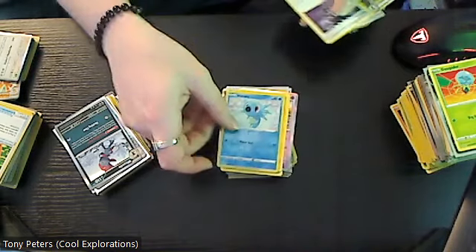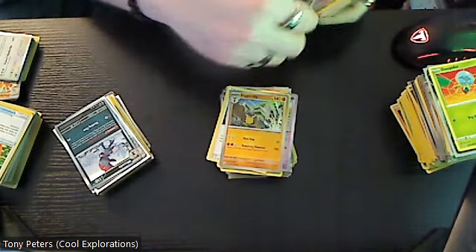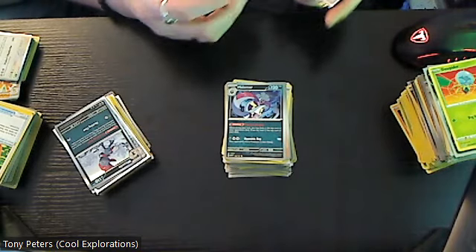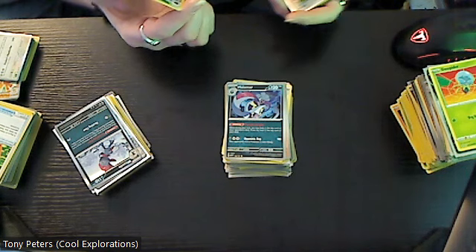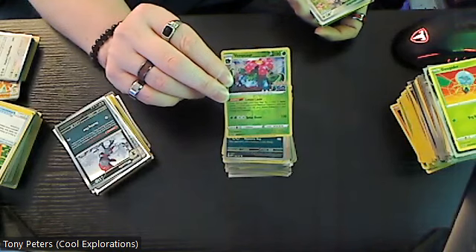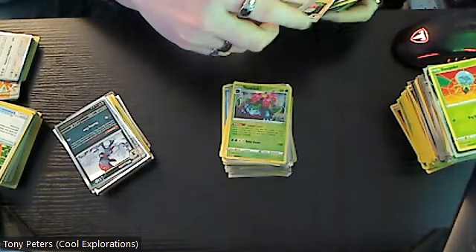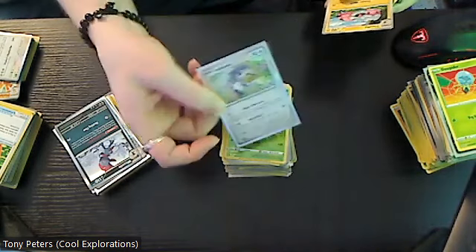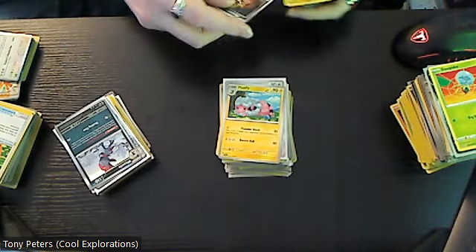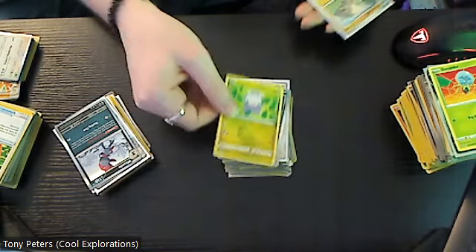Alistair, Diggersby, and then we have Malamar — I absolutely love Malamar, it is so cool. I wish that card was worth more but either way Malamar is cool. Venusaur — that one's really cool too — this is a reverse holo version from the Pokémon GO release. Then the holo version of Indeedee which is a two dollar card, another version of Flaffy, reverse holo Mashu-up, then we have Goomy.